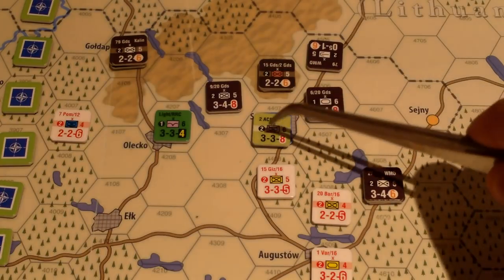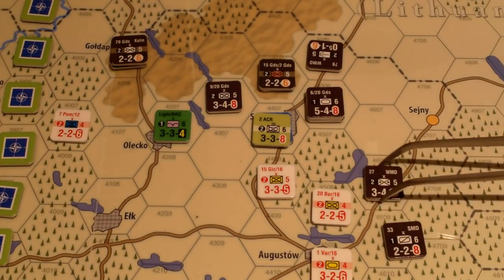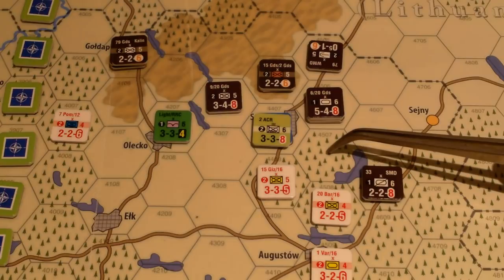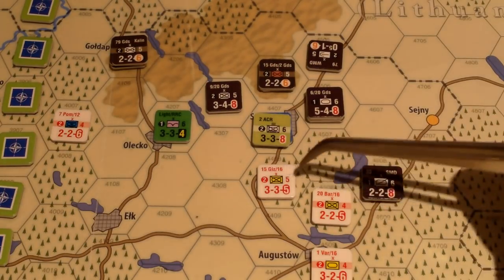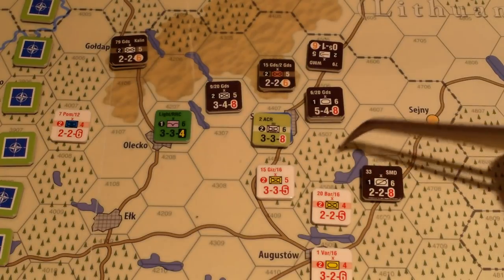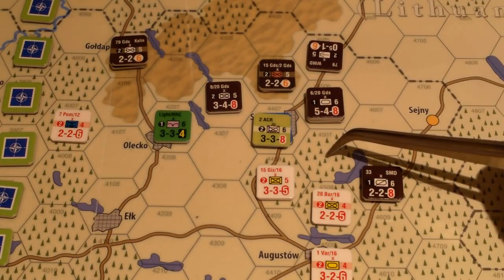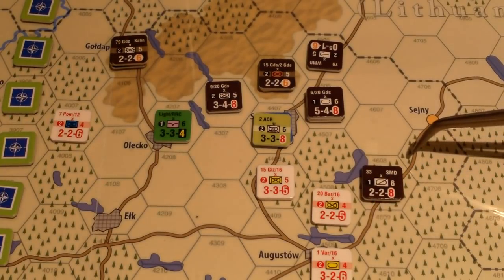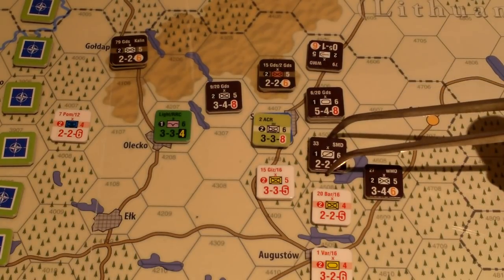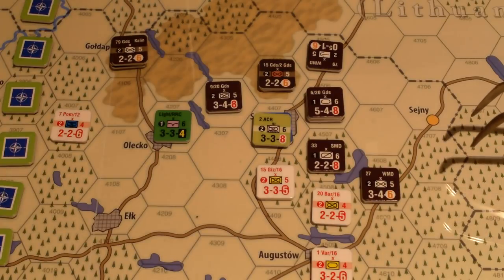Now we slide into another movement for the initiative player, another combat, then a chance for the non-initiative player to react. The Russians are going to keep focusing on Suwalki. We'll move this recon unit to where that other unit was destroyed to get zones of control back into this area — and to get a little more firepower onto this hex. Going one, plus one for exiting a zone of control, then two for entering woods, plus one for entering a zone of control.